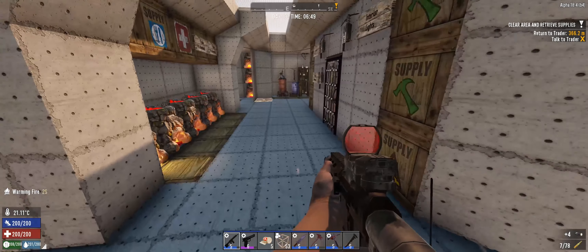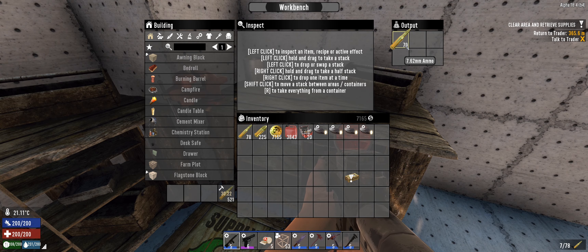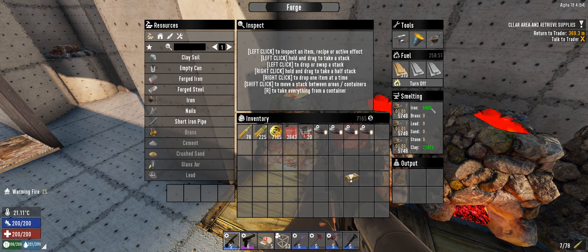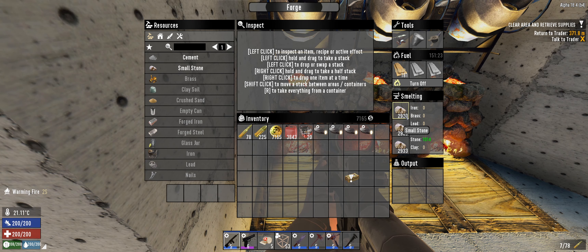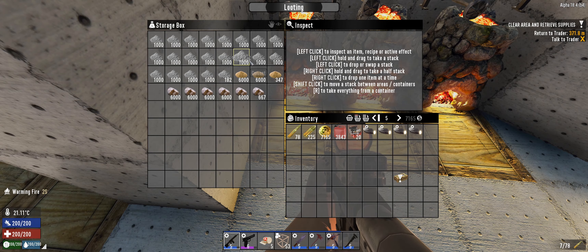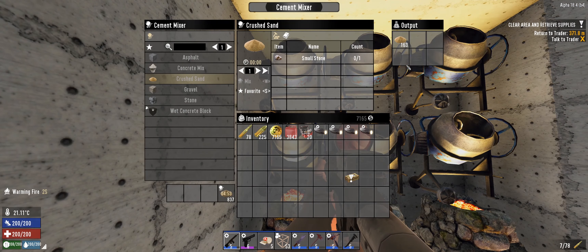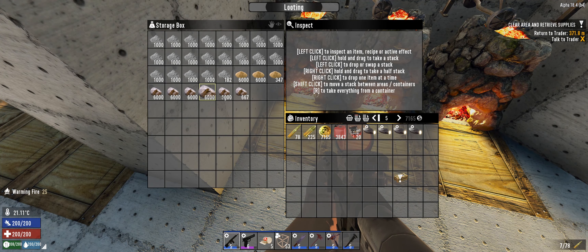G'day and welcome back to Seven Days to Die, morning of day 52. I'm having a look around the base because it's been a couple of days since I played. I've chucked a bunch of iron in there to get smelted up because that was getting a little bit low, and I've turned all the cement forges on as well so they're starting to smelt some stone. We're looking really good on cement, and I've also got 6,000 sand being made, which leaves us with a decent supply of stone.